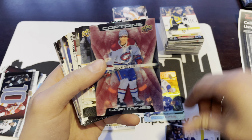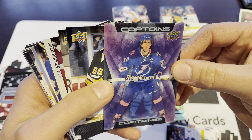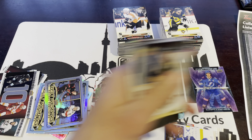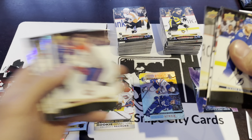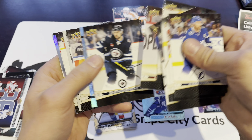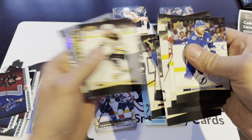We've got another Captains here — Martin St. Louis, coach of the Montreal Canadiens, and his captain Nick Suzuki. That is number four. I love the way the Captains cards look this year. They always have the 3D style, but for some reason this year they just look super sharp to me.